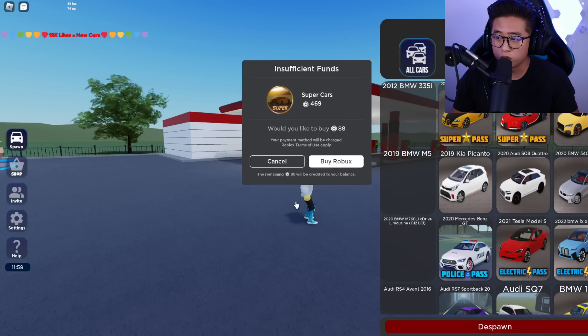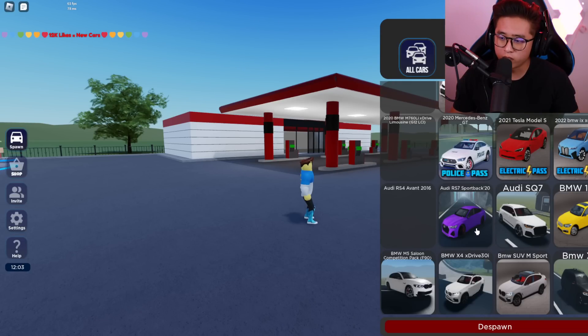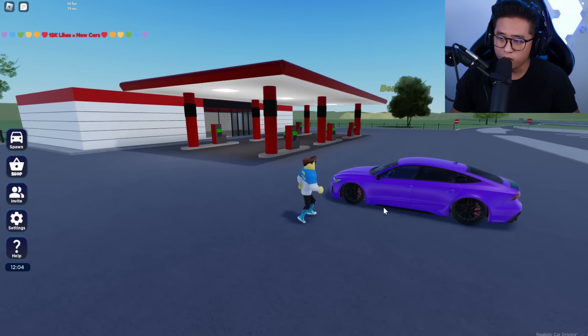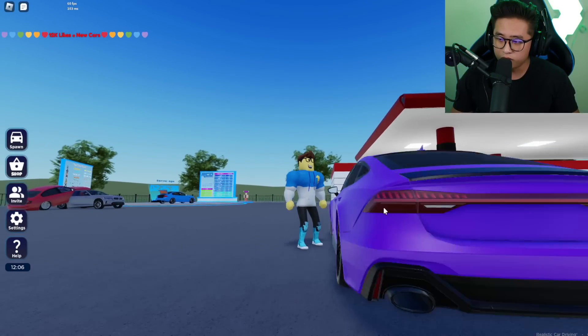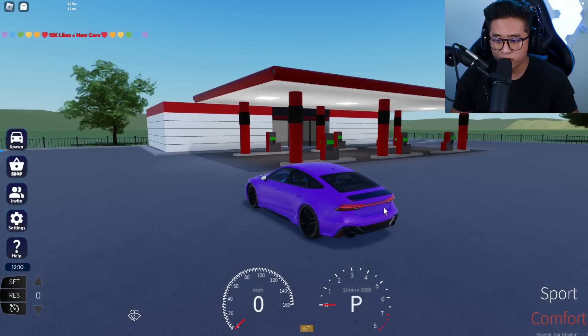That's a little too expensive for me right now. Police pass — wait, can we drive an RS7 in here automatically? Let's go ahead and turn it on. I guess we're on Park. What do we do here — is this the on button? Hold up — okay, so we've got Sport, Comfort, and Sport Plus. That's pretty cool.